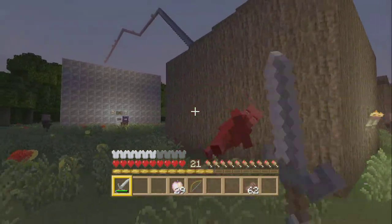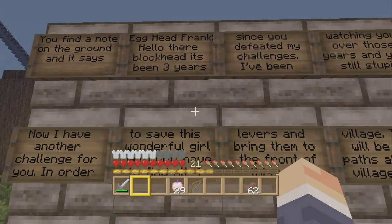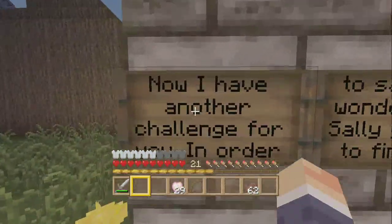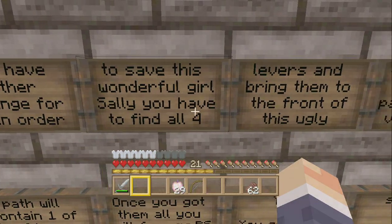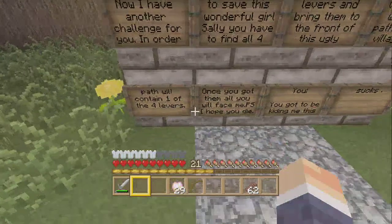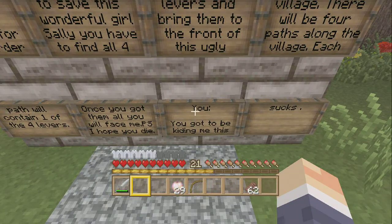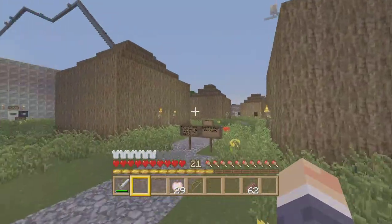'Hello there blockhead, it's been three years since you defeated my challenges. I've been watching you over those years and you're still stupid. Now I have another challenge for you — in order to save Sally you have to find all four levers and bring them to the front of this ugly village.' You gotta be kidding me.